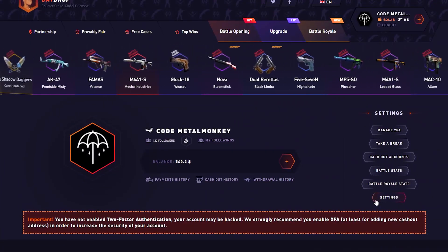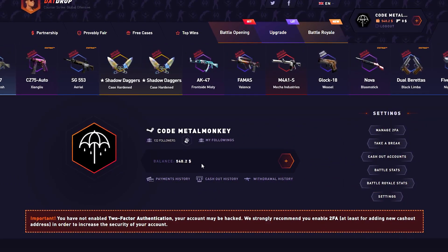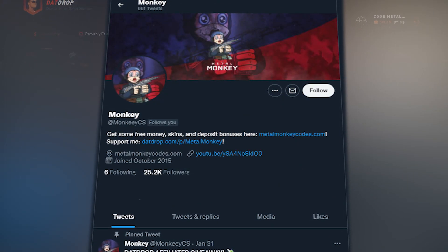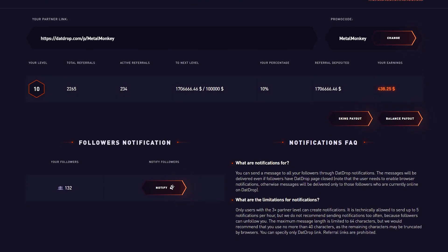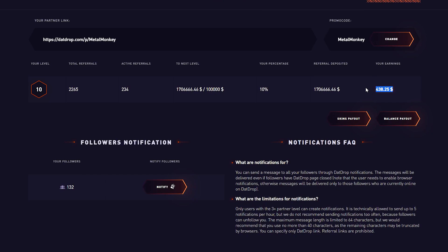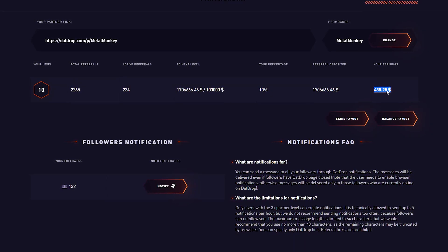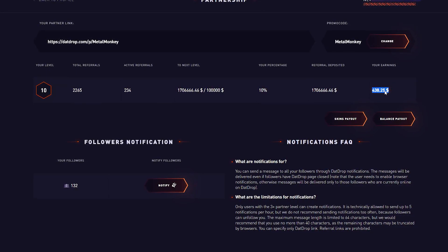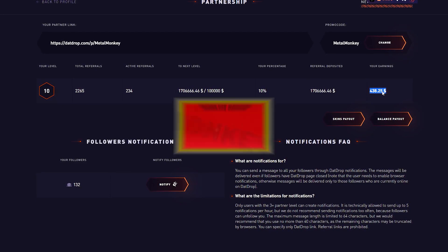One more thing before I finish — I decided to do an affiliate giveaway on Twitter every single week. If you follow my account at MonkeyCS, you can find it down below. Right now there's 438 dollars generated, which means 20 percent will be given to one or more people on Twitter who enter the competition. Anyway, thank you for watching, hope you enjoyed it, and I'll see you in my next video. Peace!